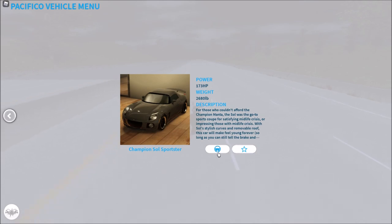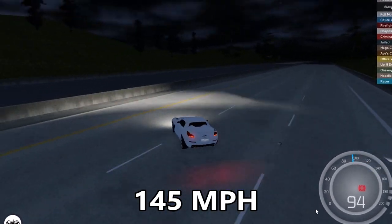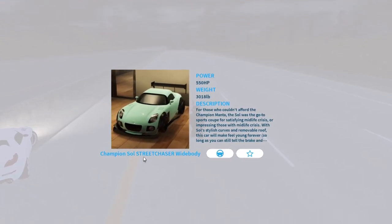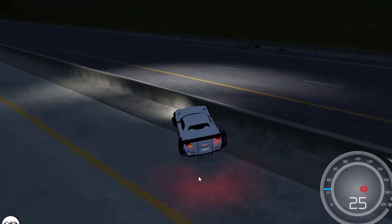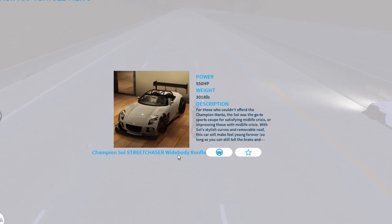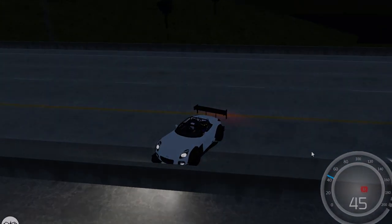Now we have the Race variant — it has a spoiler, and the max speed is 143 miles per hour. Champion Soul Sportser tops out at 145 miles per hour. Solo Street Chaser Wide Body — 174 miles per hour. And the last one, Champion Soul Street Chaser Wide Body Ruthless — also 174 miles per hour.